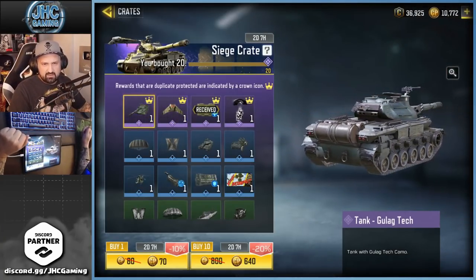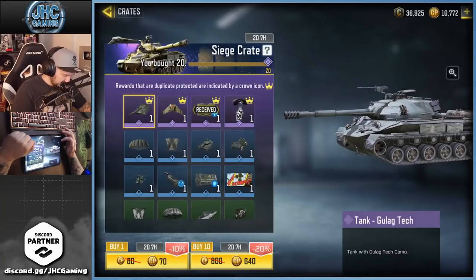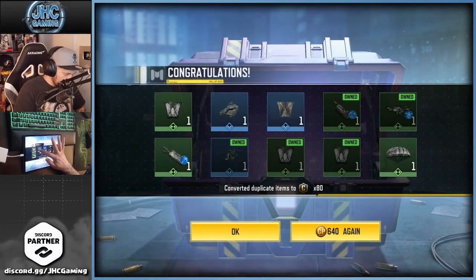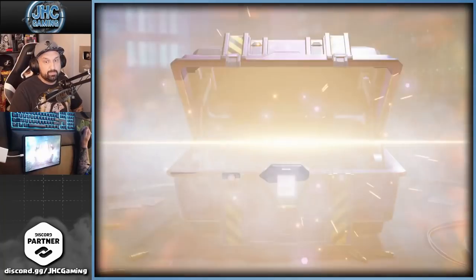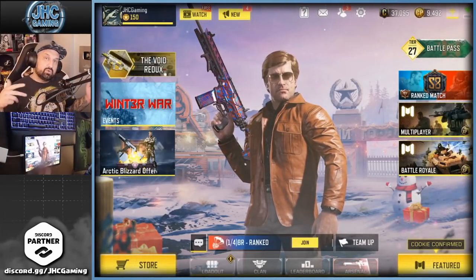The odds are not great — I think the tank is 0.71% and the wingsuit is 0.85%, so it's like 100 crates on average to get these. You have a better chance to get the spray than anything else. I'll open like 50 or 60 maybe. We got a tank but it's the wrong one — that's the BDU. 640 again. Oh, there's the wingsuit — nice! That's 20 crates plus 20 I opened previously.